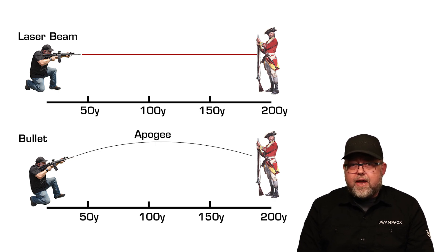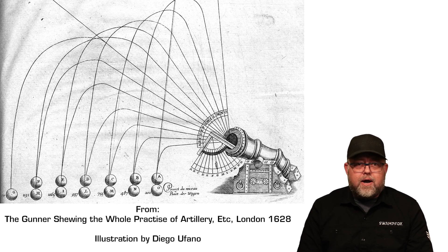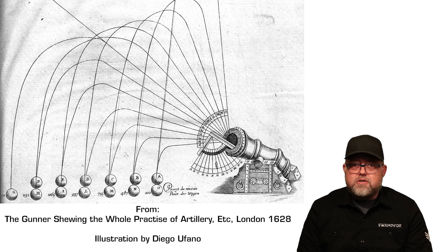This has been understood for a really long time — here's a diagram on cannon trajectories dating back to 1628. Now aside from barrel angle, trajectory is determined by a lot of factors: the cartridge you're shooting, the particular loading of that cartridge, the length of your barrel, ambient temperature, altitude above sea level, and even more. But at a basic level, we can also change how we access or use that trajectory by changing the distance of our zero.